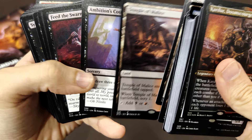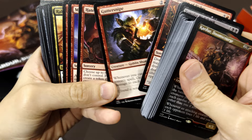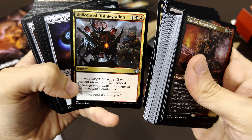Typical dual-colored lands and back to another round of cards. The Bone, Syphon Blood, Siphon Mind, Vampires as well. Sorceries — more goblins — Mana Geyser, Thermal Alchemist, Breath of Malfegor, Rakdos's Charm, Terminate, and Illicit Disintegration.